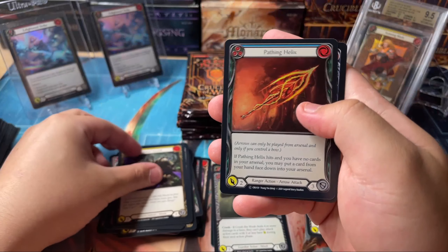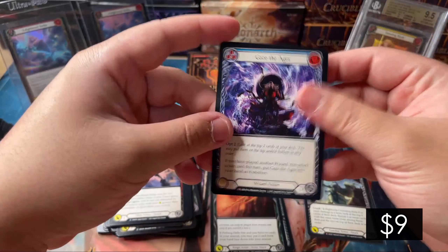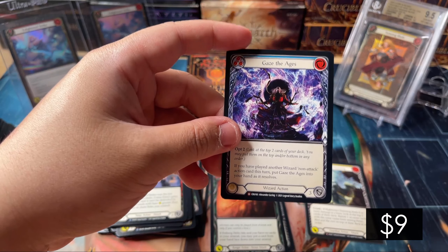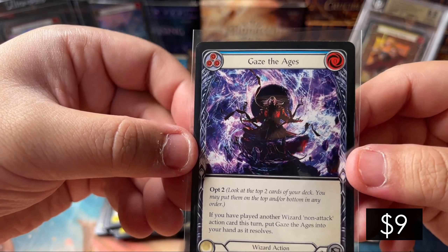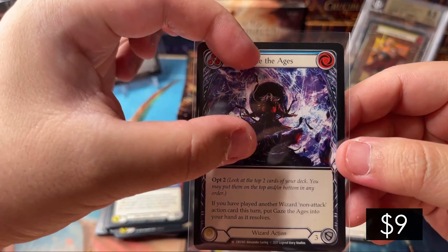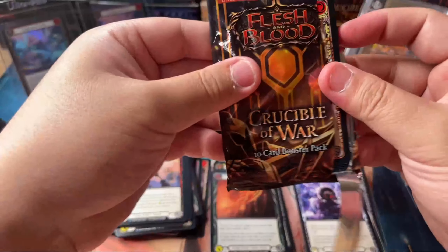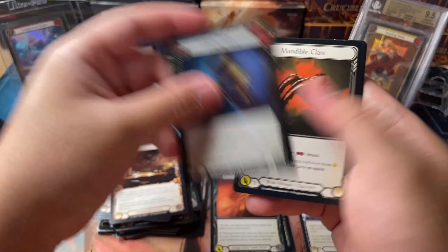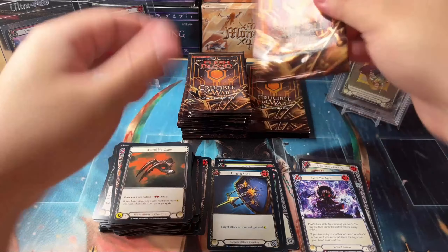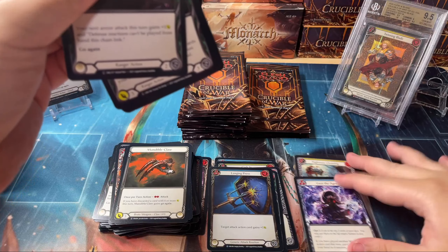Guardians are a big part of the Aria lore, so a lot of people are thinking guardian will be in Tales of Aria. We got Gaze of Ages — our first wizard majestic in a while. I really wish it were zoomed in a little more so I could see his scary face, but love the art. One of the reasons I picked this game up is just because of the art; some of these cards are so freaking good. We got a Lunging Press and the Claw behind it.